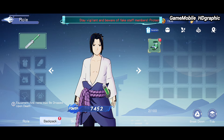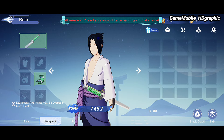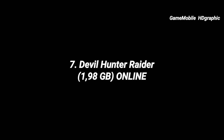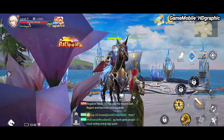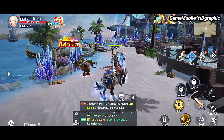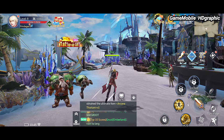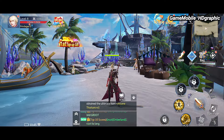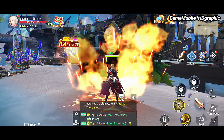In Naruto Shippuden MMORPG, there is no auto combat — once you tap the main quest, you must perform every single attack and scale manually. There are three playable characters to select: Naruto, Sasuke, and Sakura. However, many players on screen seem like bots, as no one appears to be using the chat features. This is considered the best new anime game for mobile.